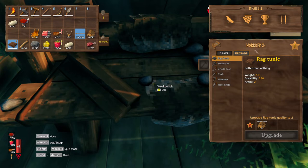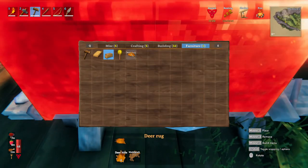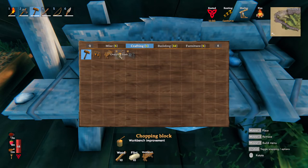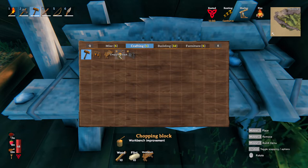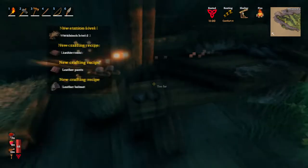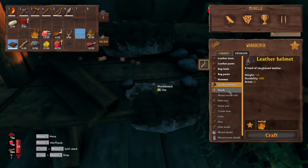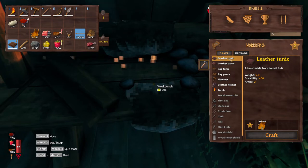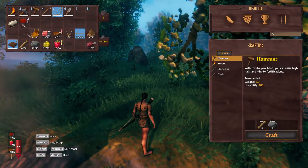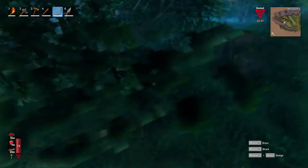We can't upgrade things yet because we need a workbench improvement. Let's get out the hammer. We may need a chopping block — we need 10 wood, 10 flint, and the workbench. Let's put that right there. Sweet! Now the workbench shows leather tunic, leather pants, and a leather helmet. The helmet takes six deer hide and the tunic takes six as well, so we're definitely going to have to do some more hunting. Our health is quite high — we're gonna have to go sleep here again soon.